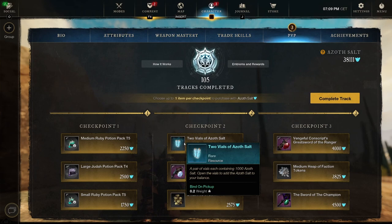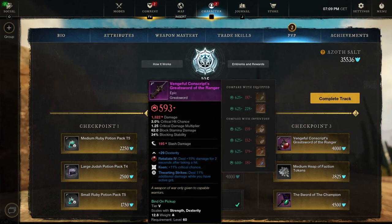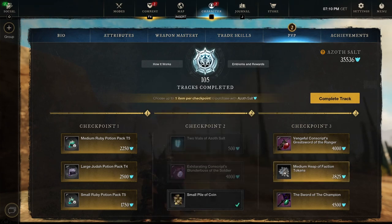Checkpoint three: the Vengeful Conscript Great Sword of the Range, dexterity, with Keen and Thwarting Strikes - deals 11 additional damage while you have active grids. We did pick up a great sword from a Brimstone Sands quest a while back, which was also a dexterity great sword with really good perks but had Corrupted on it, so for PVP it might not be the best. If you're looking for a great sword I suggest doing that side quest and leaving this one.